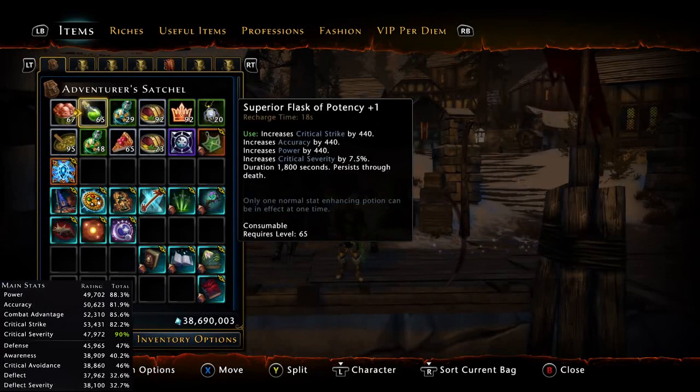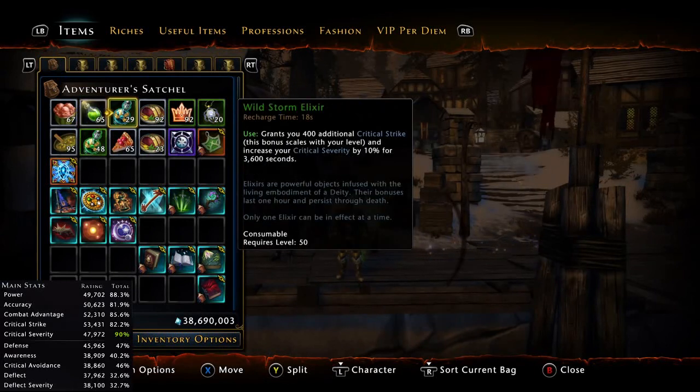The Spirit of Flask of Potency plus one gives 7.5% crit severity. Those are super cheap — you can craft them with your profession or buy them cheaply, so they're really easy to get. The Wildstorm Elixir gives 10% crit severity; you pray every day and buy them with your pray token, or buy them in the auction house.